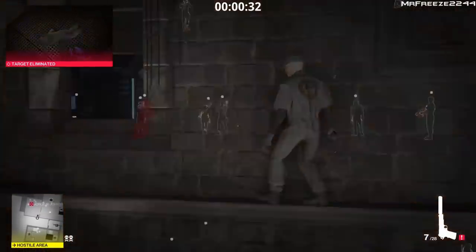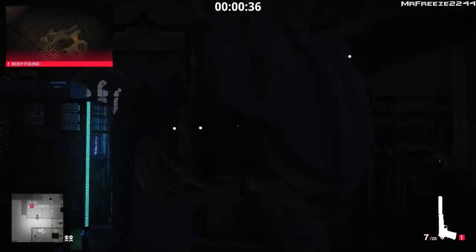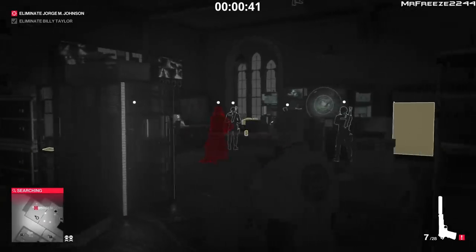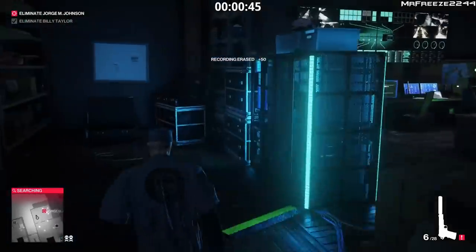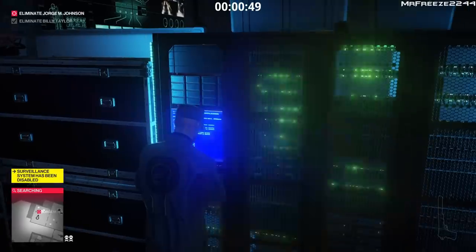Now we've just got the second target, handled much the same way as the previous level. But as soon as we come through the window we're not going to shoot the evidence straight away, because the guard in the middle will see you. Wait for him to lean down, then swap shoulders and shoot the evidence that way. Then turn off the servers just like in the previous level.